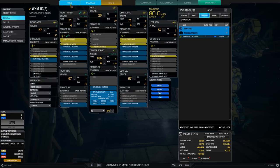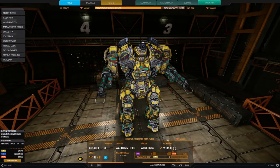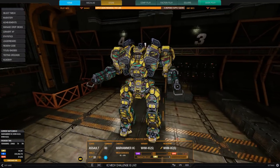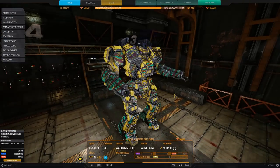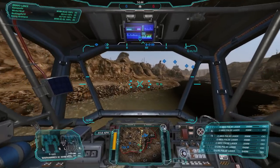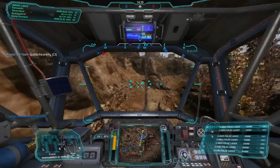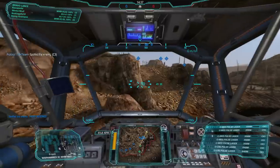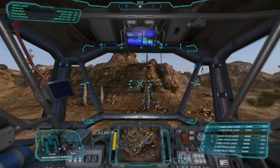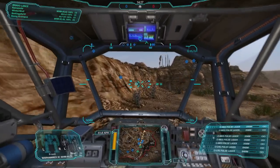This mech has a little less durability than the last variant, but we've got way more mobility with the bigger engine and the mobility tree. Let's see how it does on the battlefield. For our first match, we've got Canyon Skirmish, and half our team is Warhammer 2Cs. We're out of the gates like a bat out of hell — it feels like I'm playing a medium, like a Shadowhawk or something.